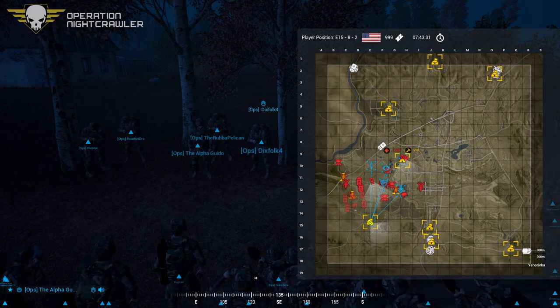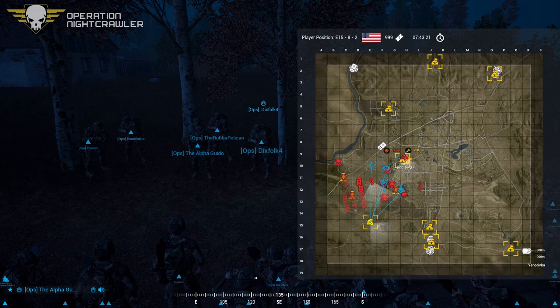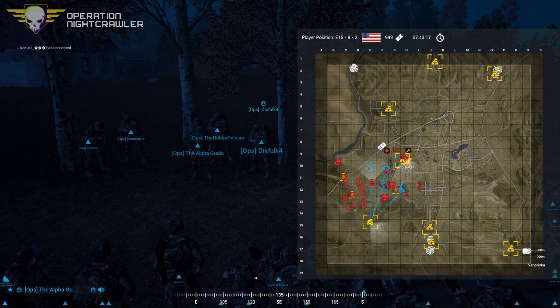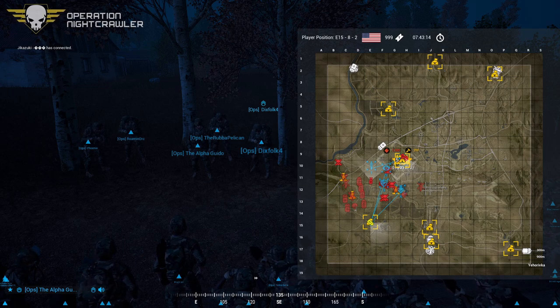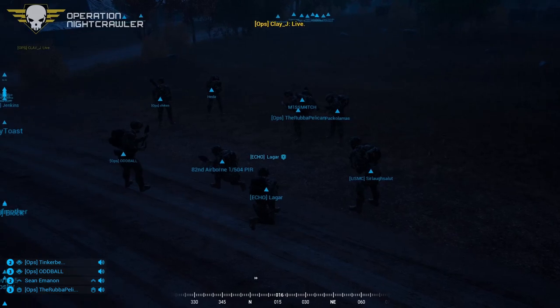Intelligence suggests the Russians have had a BTR probing around in the western Yiho region. We do not know where it is or where it will strike, but be aware it will most likely be lying in an ambush position waiting for us to cross its path. Do your best to stay out of open fields and keep to good terrain and cover.